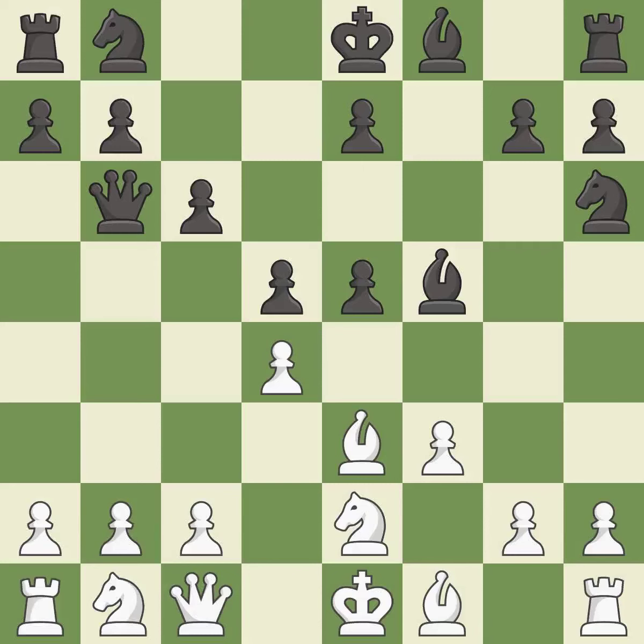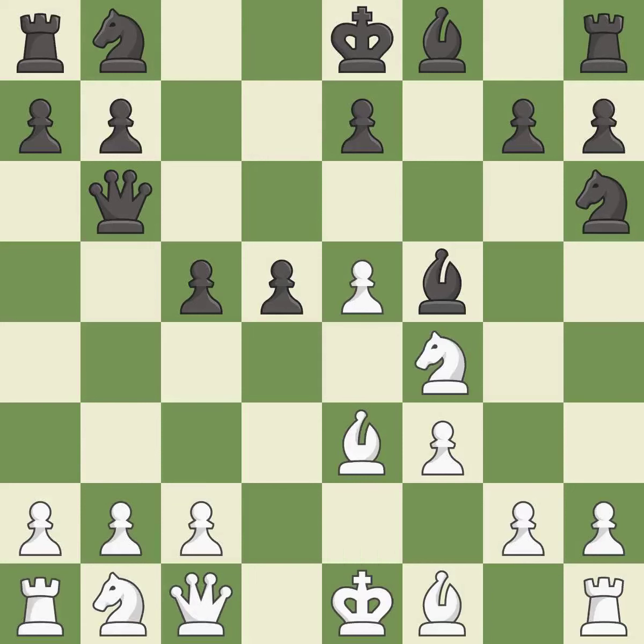This prevents the opponent from being able to kick a bishop — it is best. This exposes an attack threatening a queen; it is best. This blocks the attack on a queen that could have been captured — it is best. This mobilizes the knight, allowing it to control more of the board — it is good. The opposing bishop is kicked by a pawn and must now move or be captured — it is best.